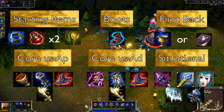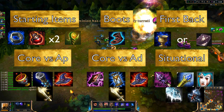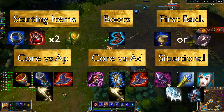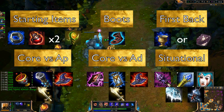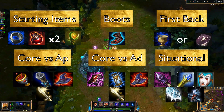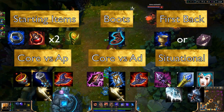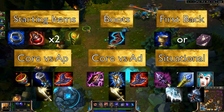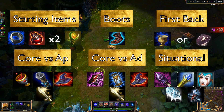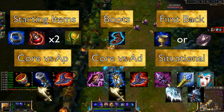On your first back, pick up a Chalice or Fiendish Codex. Against an AP mid laner, pick up the Chalice; against an AD opponent, pick up the Fiendish Codex. Core items versus AP champions should consist of Athene's Unholy Grail, Void Staff, Rabadon's Deathcap, and Nashor's Tooth. Don't rush Nashor's Tooth — the Chalice gives you AP, mana regen, magic resist, and CDR which works well with his passive. Azir runs on quite a bit of mana so pick up the Chalice first. If opponents are building magic resist, grab the Void Staff next to negate that, then pick up Rabadon's followed by Nashor's Tooth.